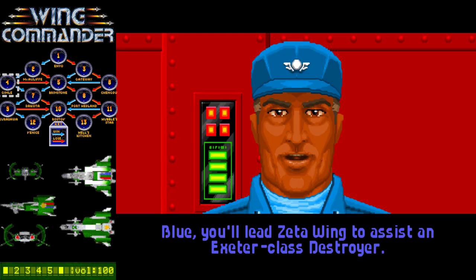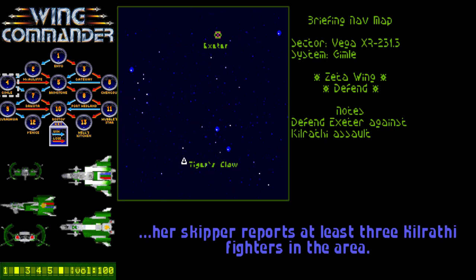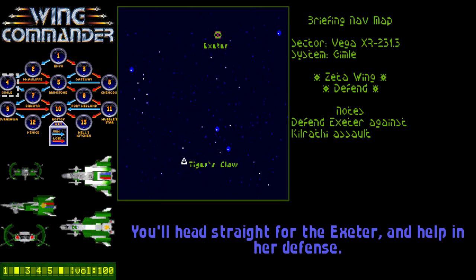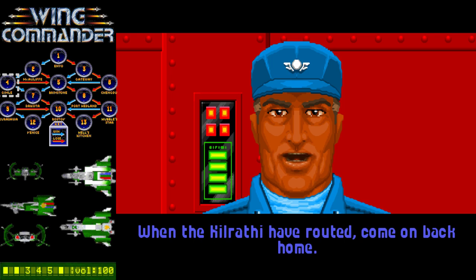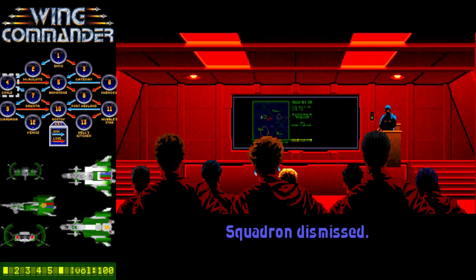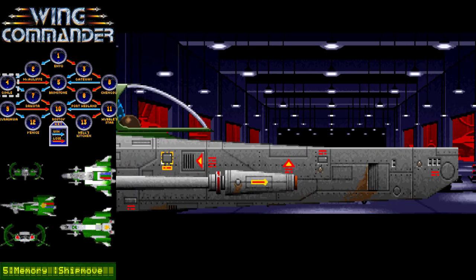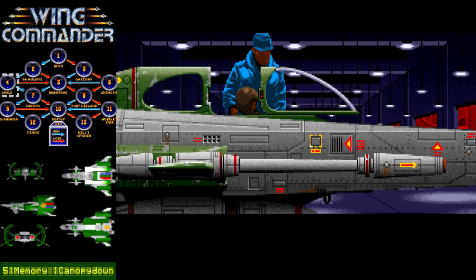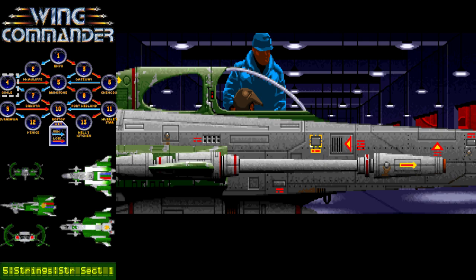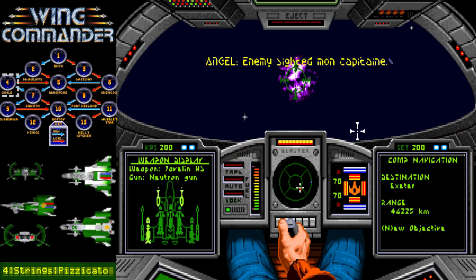Yours is the sixth. Blue, you'll lead Zeta Wing to assist an Exeter-class destroyer. Angel will fly on your wing. The Exeter is currently at Nav 1. Her script reports at least three Kilrathi fighters in the area. You'll head straight for the Exeter and help her defense. When the Kilrathi have routed, come on back home. Alright, let's go burn those hairballs. Squadron dismissed. I'm excited to fly that Raptor again — spent too long in a Scimitar. We got guns! So many guns. Alright, let's go.